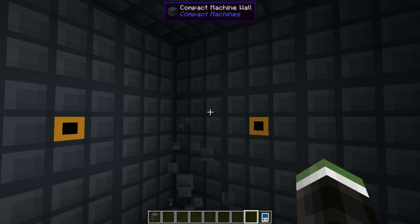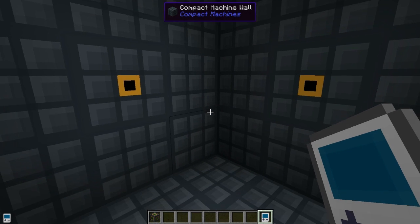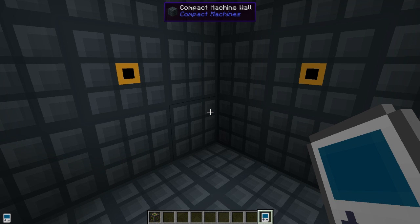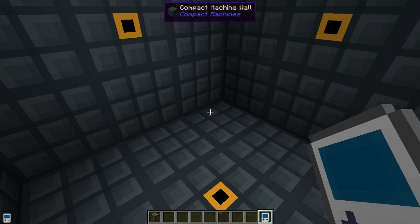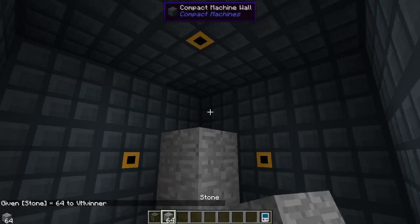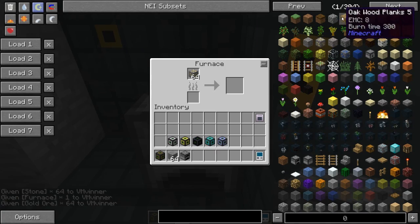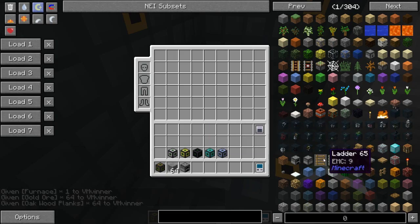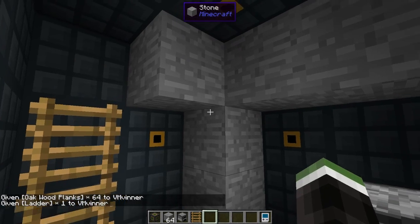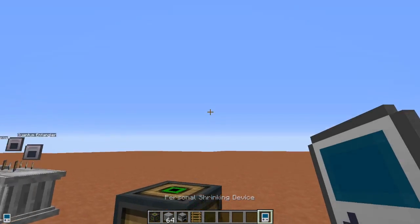You cannot exit this area or expand it in any way — you're stuck inside until you use the personal shrinking device to get out. Make sure you don't lose it in here or you'll be stuck forever. Once inside, you're free to do whatever you want: put down stone, smelt ore, place a ladder and climb around. Right-click with the tool again and you're out.